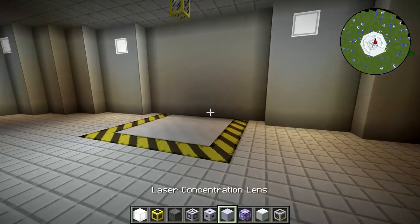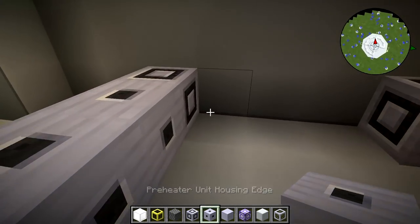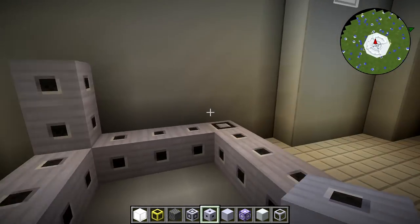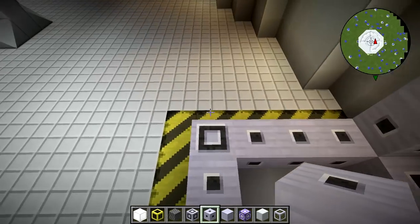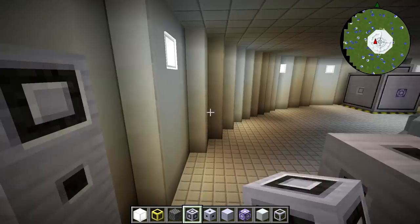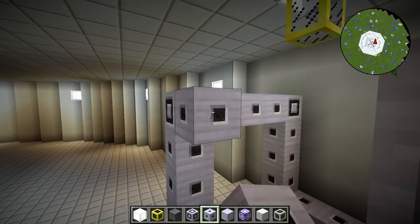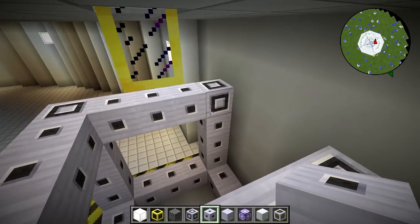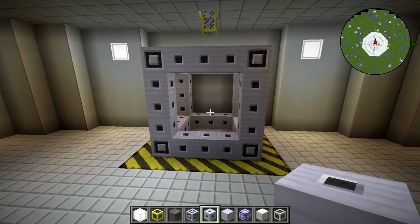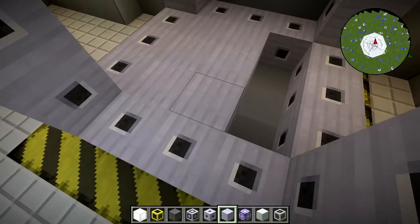On to preheater number two. I'll take some time to explain the thought process behind the facility layout. As far as the overall design goes, I was very much mimicking the layout of the tokamak itself. If you look at the minimap right now, you can see we've got that round section in the center, then a gap, then a toroid built around it. The center sections are kind of like the injectors.